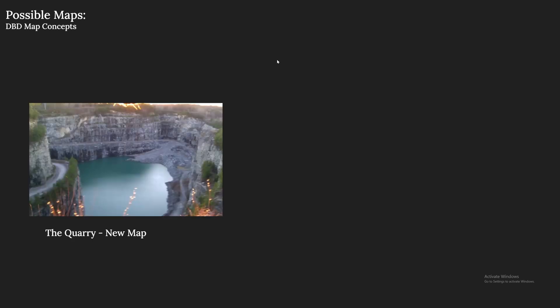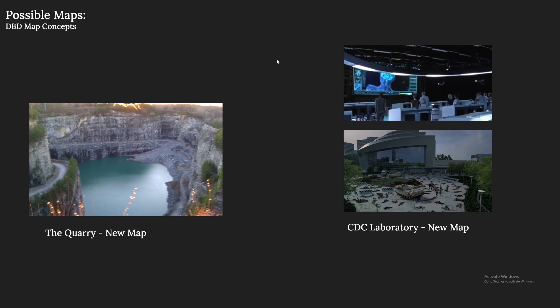For maps, two possibilities: the Quarry as a new map, or the CDC Laboratory — either of which I think could work for an incredible Walking Dead chapter. That's it — I hope you all enjoyed the concept. Please let me know in the comments what you think, and if you think anything's overpowered, let me know what could be nerfed. If you enjoyed, like, subscribe, ring the bell, and share around — see you all next time!